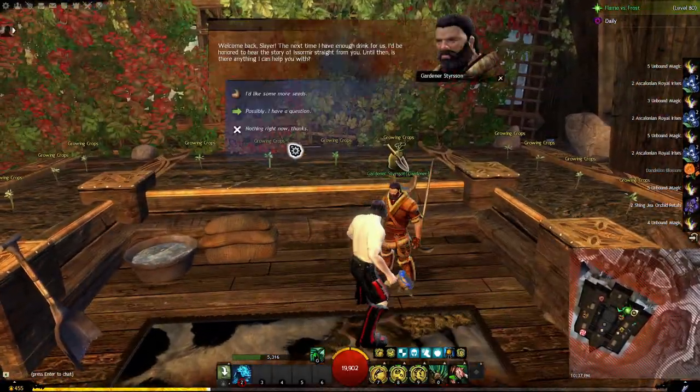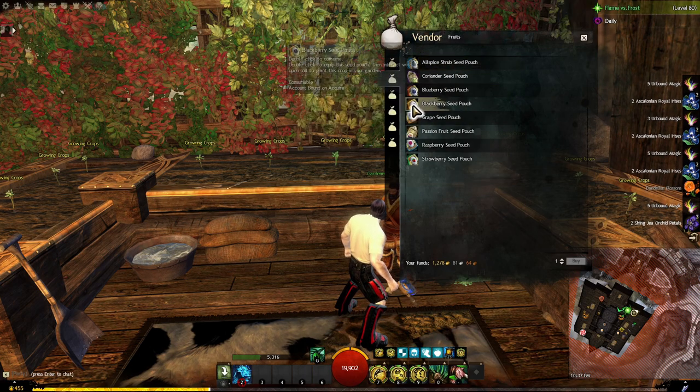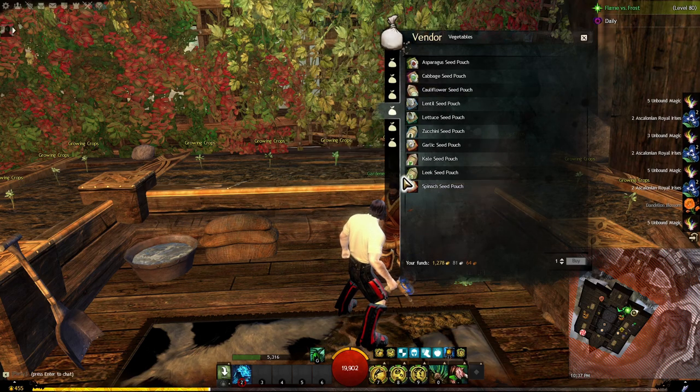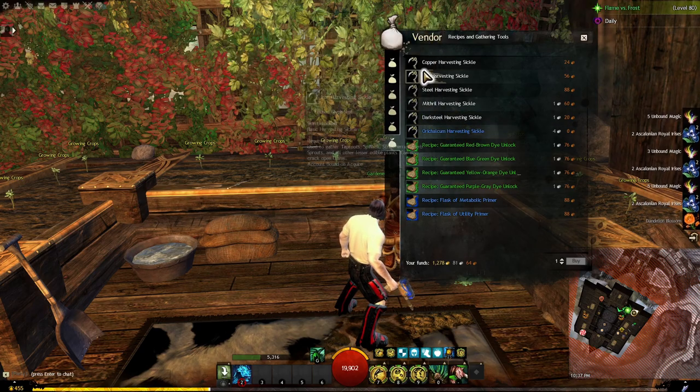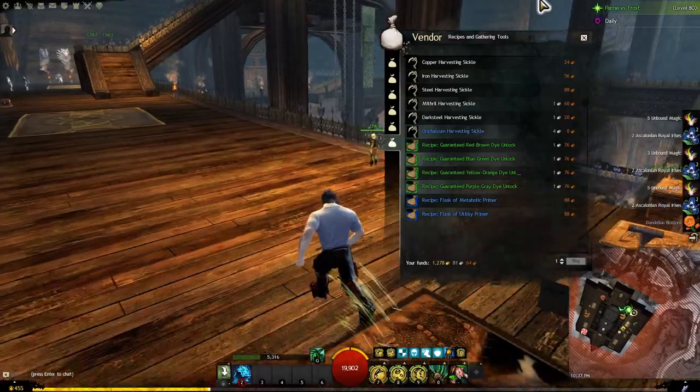You get a little grower and then you have to do a quest, and it allows you to get all these different things to plant. I plant so much stuff. And you can actually buy harvesting tools and recipes — which I already got because that's what I do.